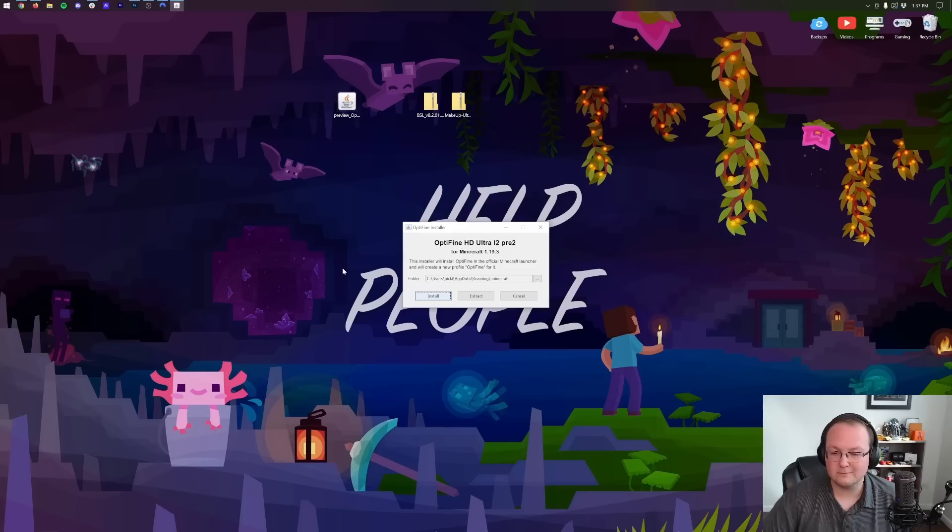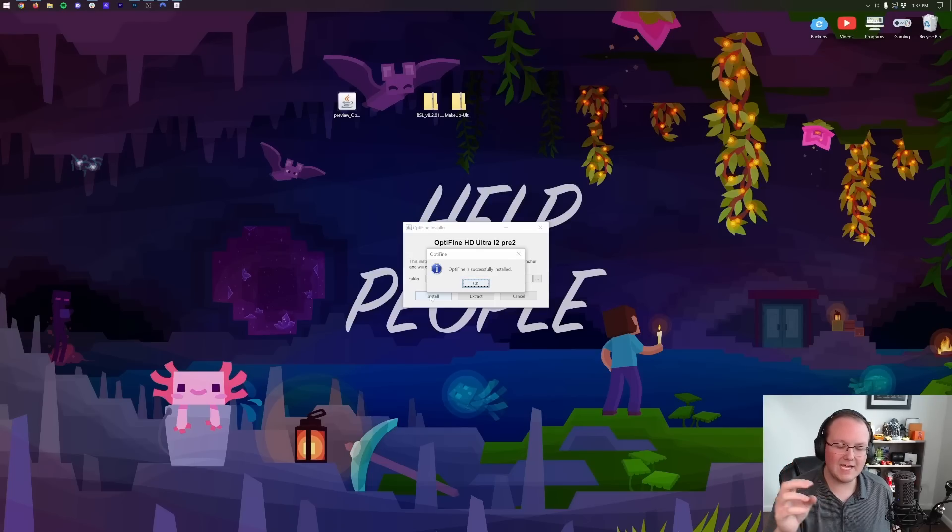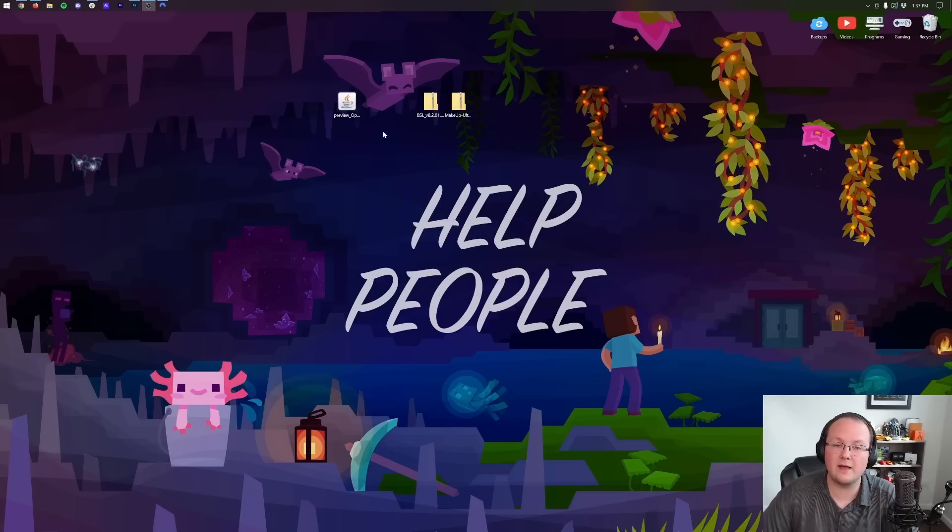That opens up the Optifine installer, which is pretty simple — just click Install and it will install. The only reasons this won't work: one, you have Minecraft or the Minecraft launcher open — if so, close both, close the Optifine installer, reopen it, and click Install again. Or two, you've never played Minecraft 1.19.3 before — if that's the case, just open Minecraft to the main menu, close out of it, come back, open the Optifine installer, and click Install. You'll get a message: Optifine successfully installed. Click OK, and you can delete the Optifine installer.